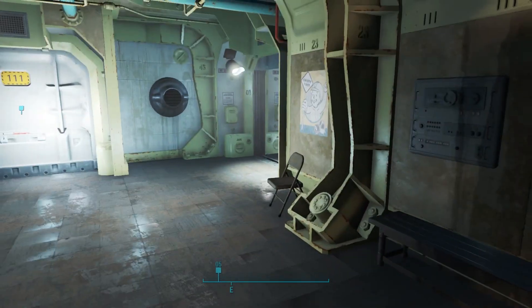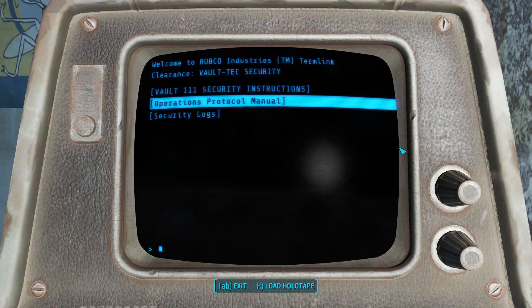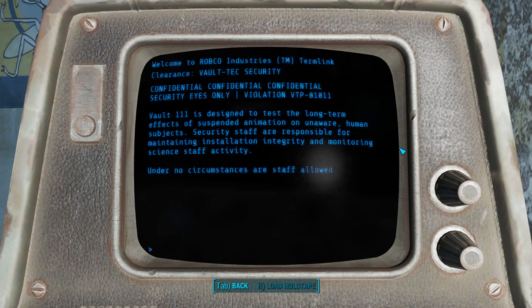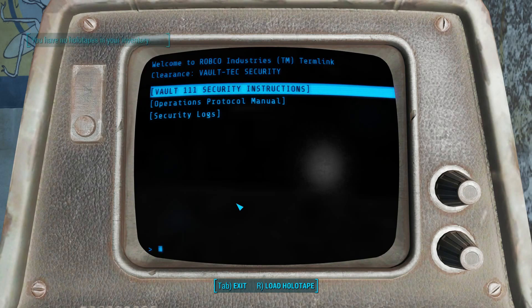Oh, it's a radroach man! Security terminal — instructions. Vault 111 is designed to test the long-term effects of suspended animation on unaware human subjects. That's why that guy was being so shady, he knew this was happening. Security staff are responsible for maintaining installation integrity and monitoring science staff activity. Under no circumstances are staff allowed to deviate from assigned duties — insubordination or interference with vault operations are capital offenses. Security staff are authorized to use lethal force.